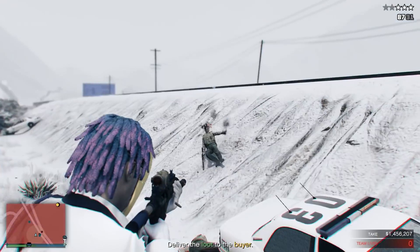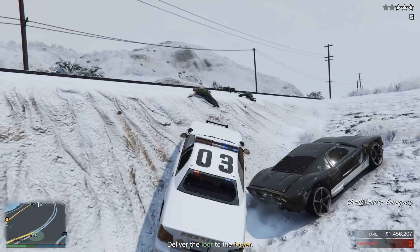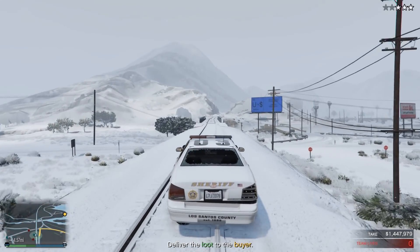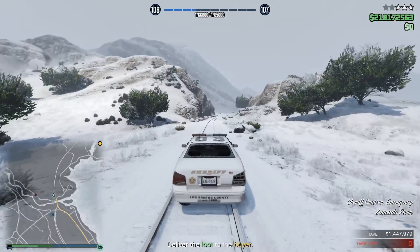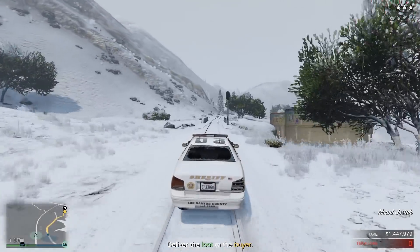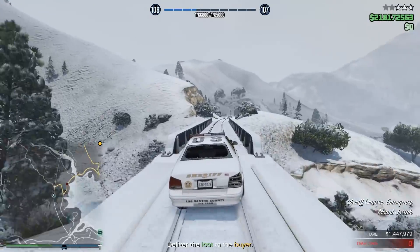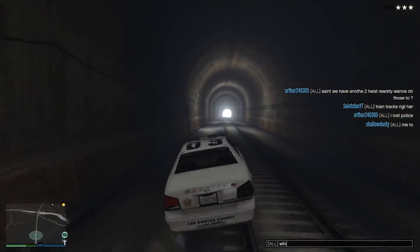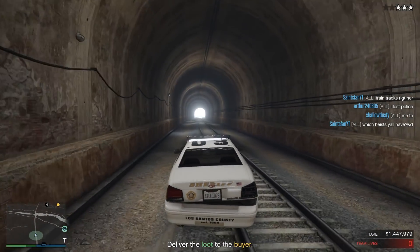The final tip makes escaping police so much easier that you almost don't even need extra prep like the clean getaway car or the NPC that helps you lose cops. The moment you exit the casino, find the train tracks. If you're selling to the highest buyer up north, the train tracks go right toward the buyers, so just follow them. Cops won't follow you onto the train tracks. If you find a tunnel, hide there for a minute or two, you'll lose your wanted stars and easily reach the buyer to complete the heist.